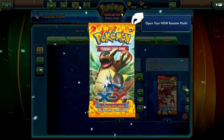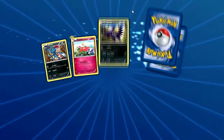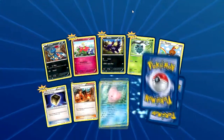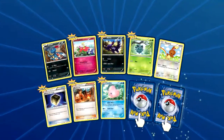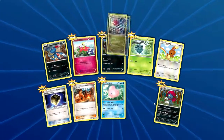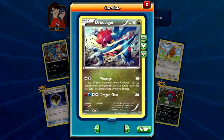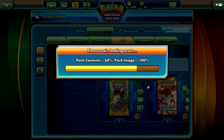Next up, Flash Fire. Sneasel, Stunky, Pineco, Bunnelby, Protection Cube, Blacksmith, Luvdisc. Rare is a Weavile. Oh, and Reverse Rare is a Druddigon. Don't know how this works — maybe it's certain packs that have their Reverse Rare second.